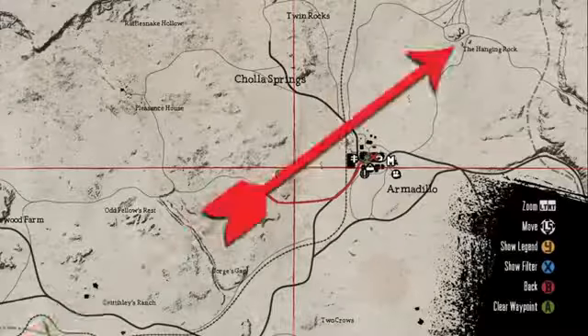The first treasure can be found right there at Hanging Rock, just northeast of Armadillo. Use the noose as a point of reference, and make your way between the boulders to find the very first treasure.